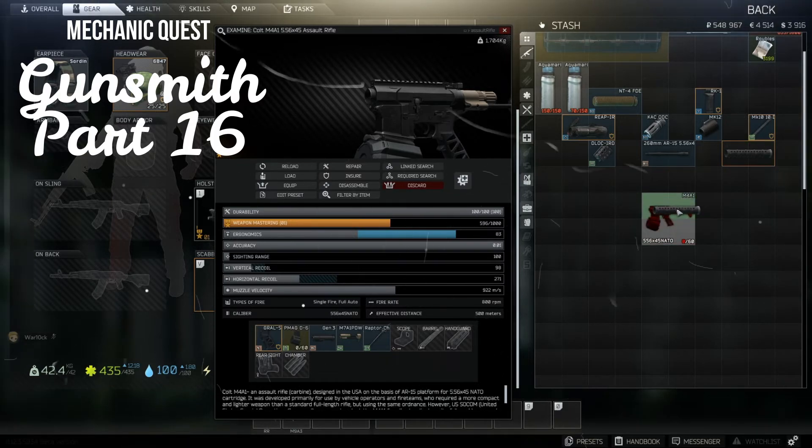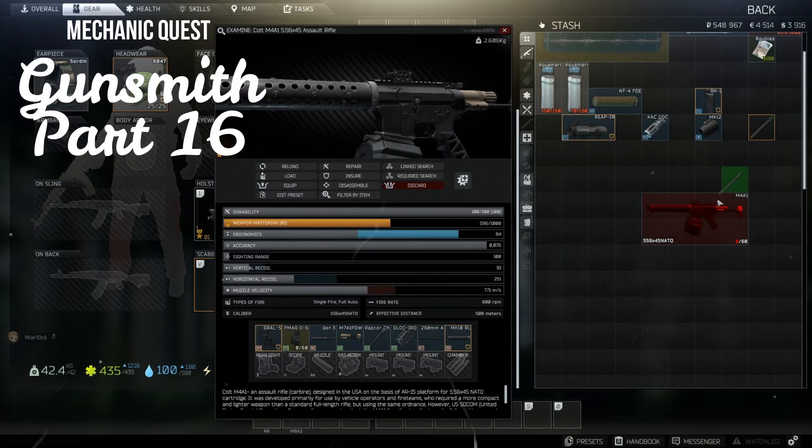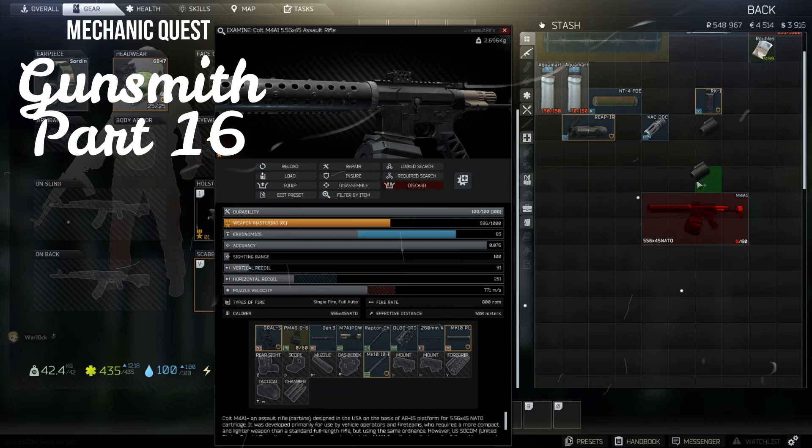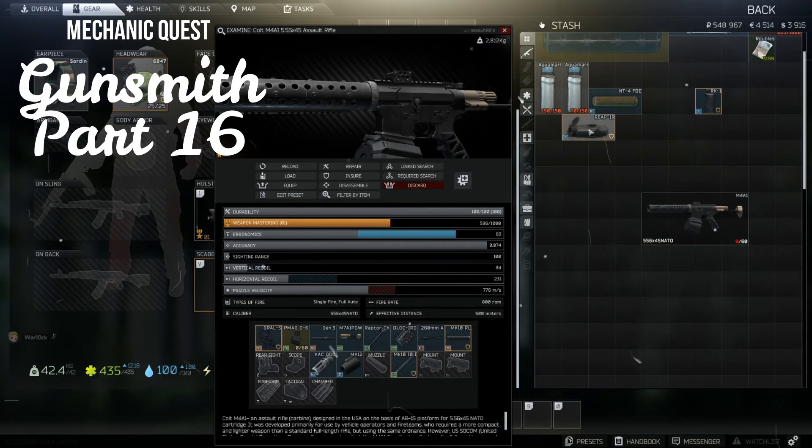Next, attach the MK10 handguard, 260 millimeter barrel, and D-Lock mount. Then attach the MK10 mount, MK12 gas block, KAC muzzle brake, and Reaper Thermal Scope.